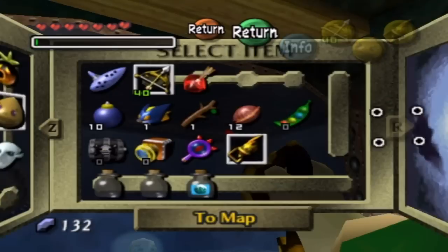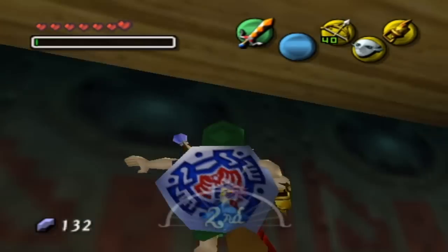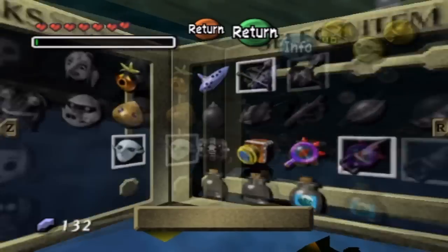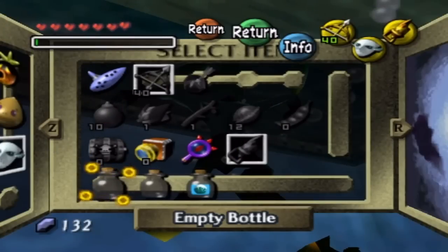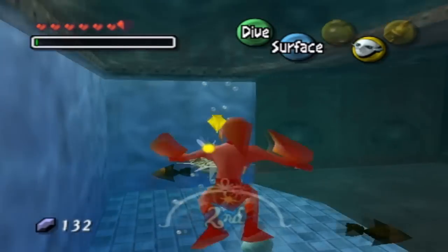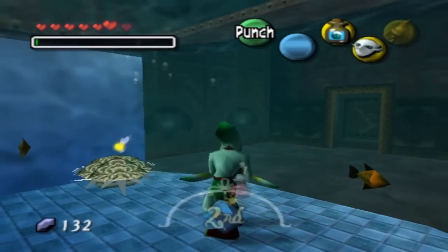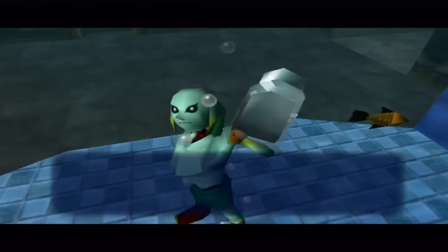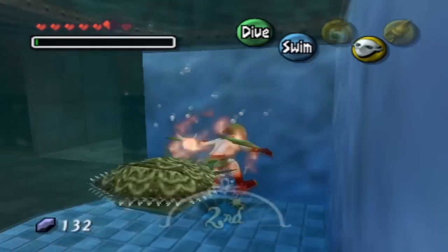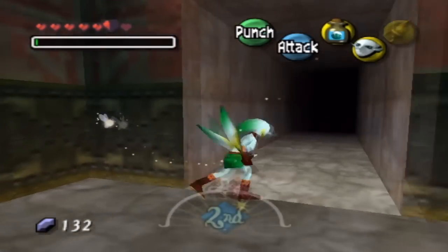Hold on, I'm gonna need to switch forms here. Put another bottle here. And another bottle here. You know what? I just wanna take the egg and get out. That's all I want. Nothing special. And now let's get out of here. Come on, little Zora! Oh my goodness, can I please control this form for once? Please? That'd be great.